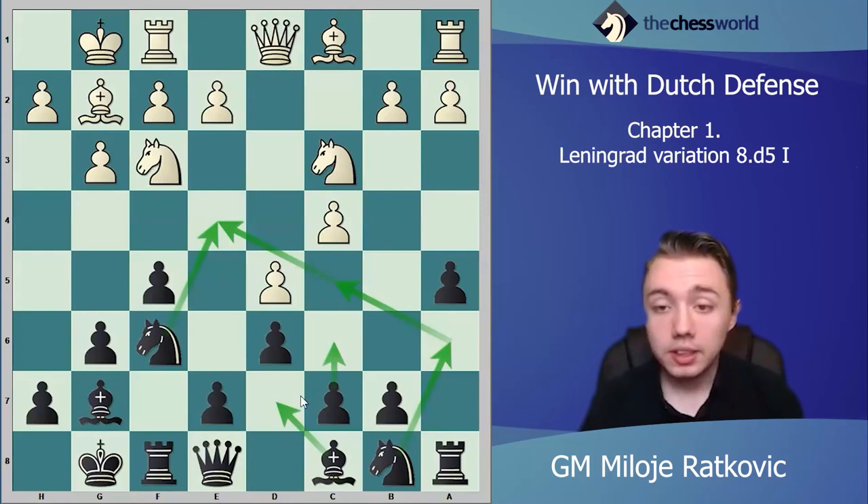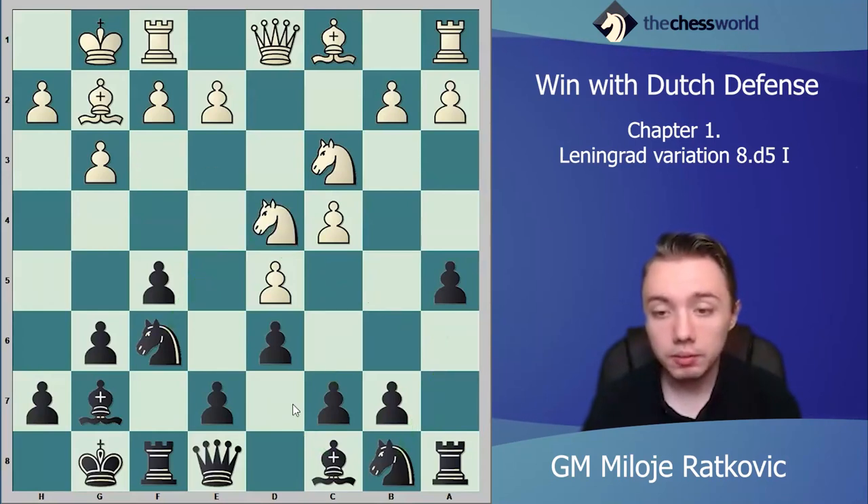After a5, white has a few different options: white can play knight d4, which is the main move, but also knight e1, bishop e3, or rook b1. E4 is also possible for white — to sacrifice the pawn temporarily and open up e5. We will start with the most popular move, knight d4.